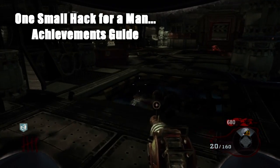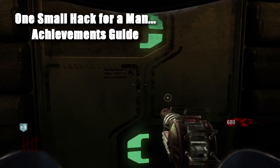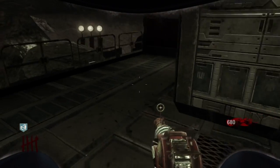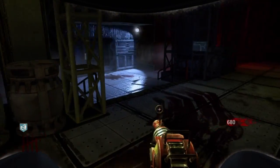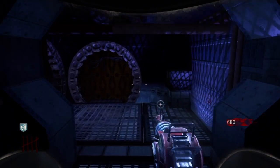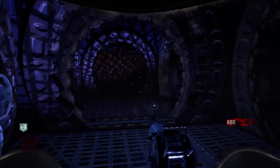How's it going guys, it's Jack and we're doing an achievement in Call of Duty Black Ops. This is the new DLC Resurrection and this is the Zombies map Moon. The achievement we're going to get is 'One Small Hack for a Man,' which is just to hack something with the hacking machine. The hacking machine is in the location I'm going to now, so just follow where I go and you'll be able to get it.